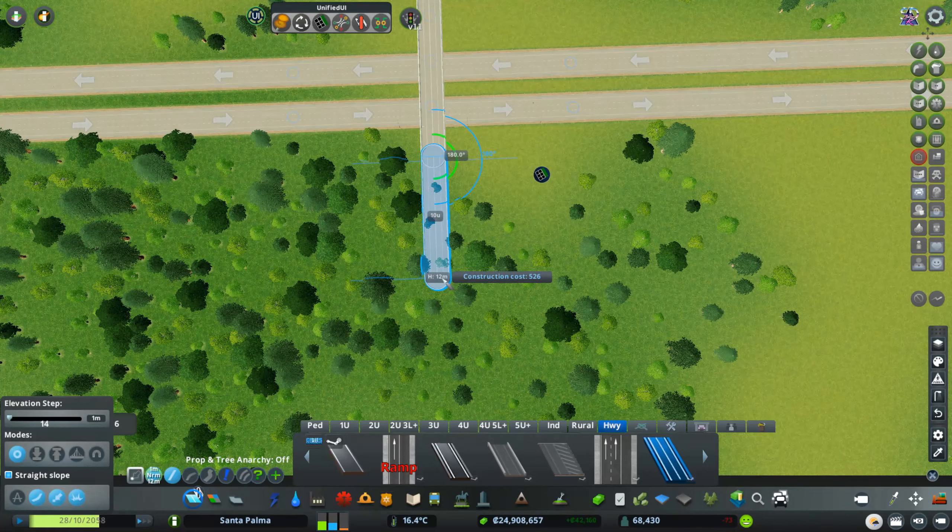Now we grab the off-ramp and create the first on-ramp. You have both an on-ramp and an off-ramp; you decide the length. I'll make it about 11 on each side. Let's turn this around and we have the connection. To make the lane mathematics proper, I'll change this section into a two-lane highway section — let's grab that one and change it to two-lane.